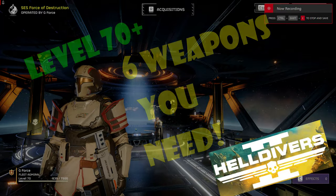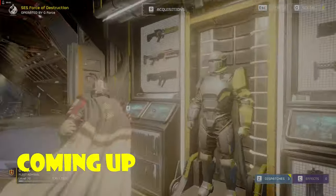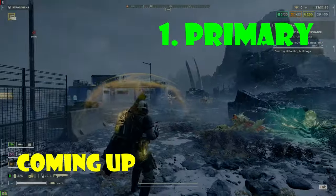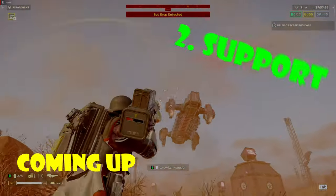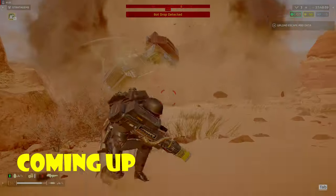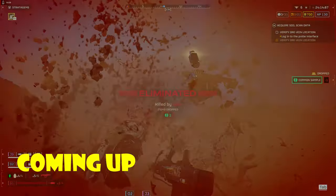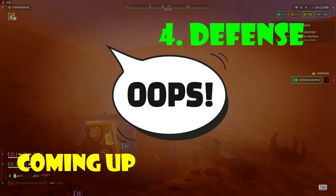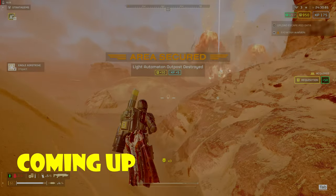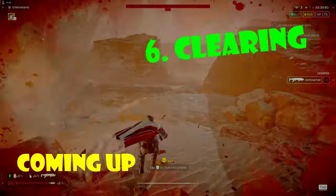I am here to give you six weapons you need to dominate against Terminids and Automatons. From a level 70+ fleet admiral, I'll show you a dominating primary weapon, a devastating support weapon, armor that will keep you alive, defensive stratagems, offensive stratagems, and clearing stratagems.